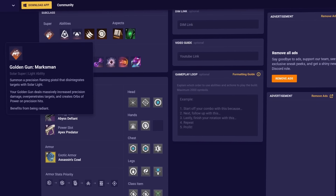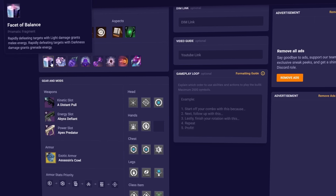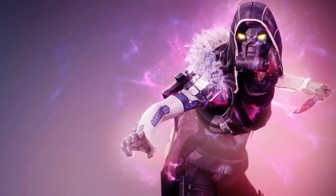You can find all my builds on mobileytics.gg — I'll put the link down in the description so you can check out the full build. Bungie just gave us the most broken meta build that we could ever ask for with Prismatic Hunter being released this season.